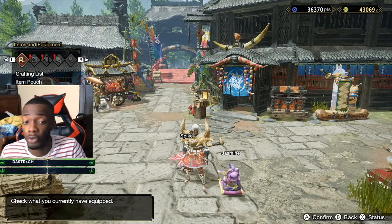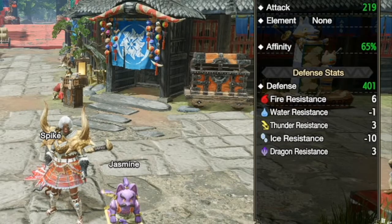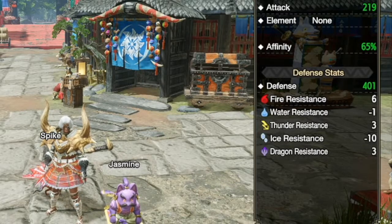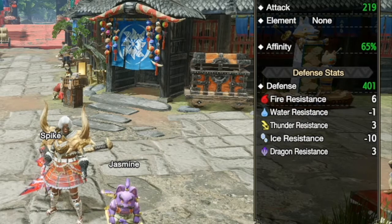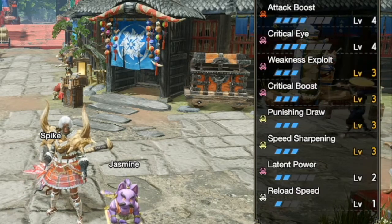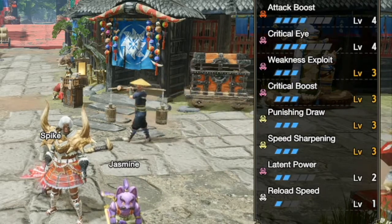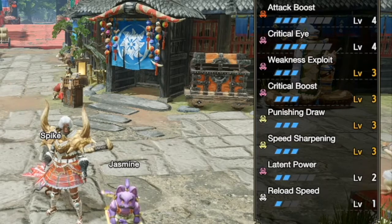Now let's go over to our stats. We have 219 attack unbuffed right now, 65 percent affinity flat, attack boost level four, critical eye level four, weakness exploit level three, critical boost level three, punishing draw level three, speed sharpening level three, and latent power level two.